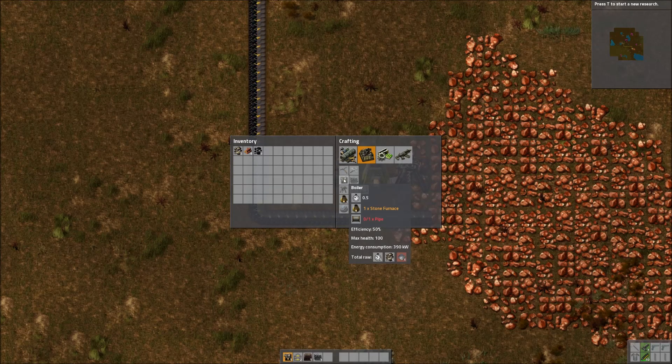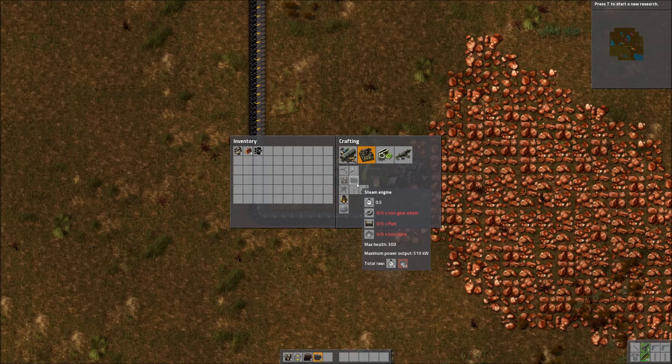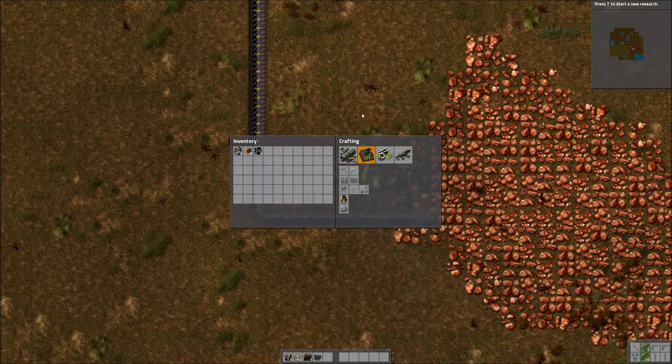For the boiler, we need a stone furnace and a pipe, and for the steam engine, we need iron gear wheels, five pipes, and an iron plate. So, we're going to need a lot of iron here.